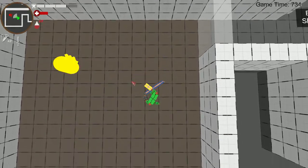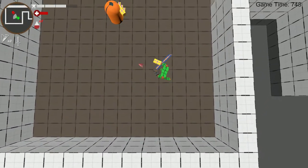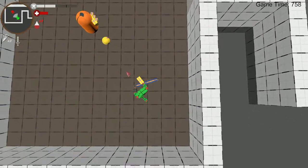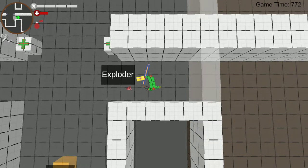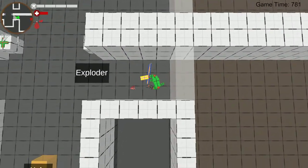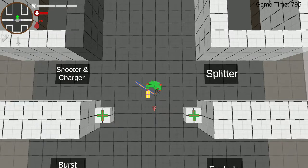Then we have the burst shooter — he fires shots at the player in bursts instead of a single one at a time. We have it set up so that he could fire as many shots as we want and we could make the amount of time between each shot in the burst however we want. Right now he's firing a burst of three with a quarter of a second between each. But we could set him up to do whatever we wanted. And then we've got the exploder — I forgot to go through the obstacles first. We have an exploding barrel obstacle and the exploder looks exactly like it. So the exploder walks at the player, starts blinking really fast, and then they explode. They also explode if they die.